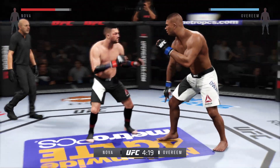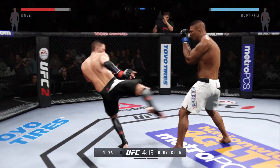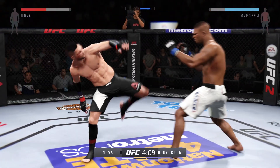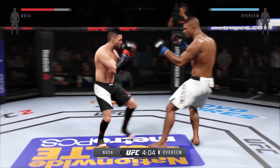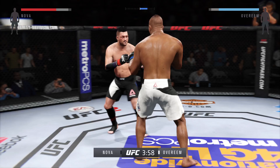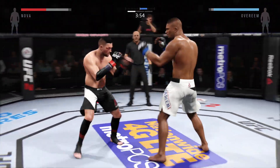Hurt him with that spinning back fist. Another strong jab. Swinging early, both men. He can't connect with the kick. They separate from the clinch, and there's a takedown attempt. Oh, he got caught there.